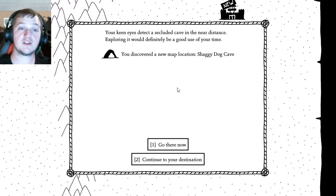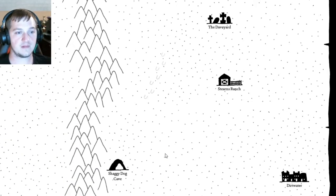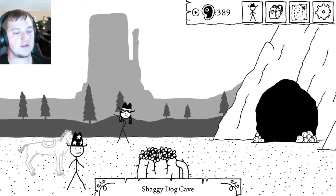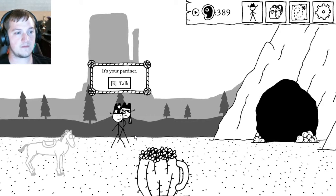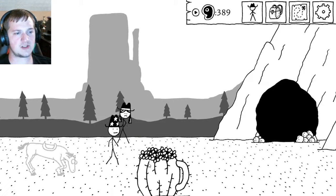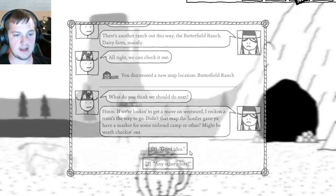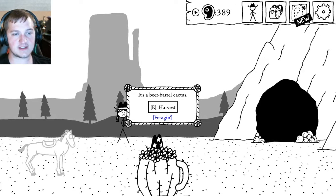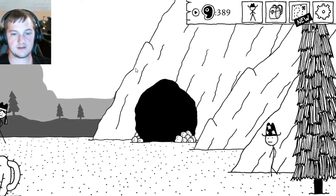I'm discovering a new location — the Shaggy Dog Cave. Let's go. Wow, that's way off — how did I wander all the way over there? And there's another ranch out this way — the Butterfield Ranch, a dairy farm mainly. There's also another one of these beer barrel cactuses.